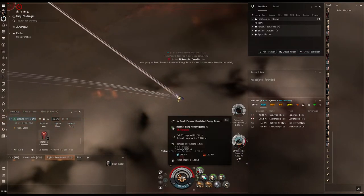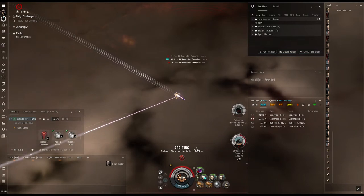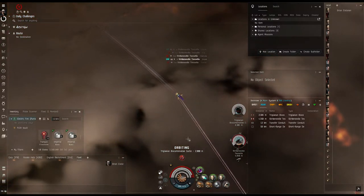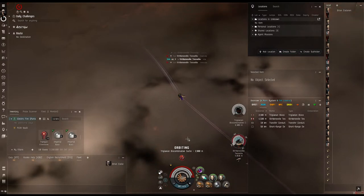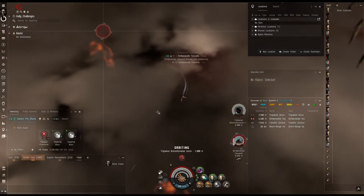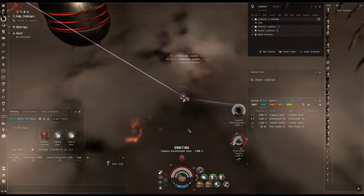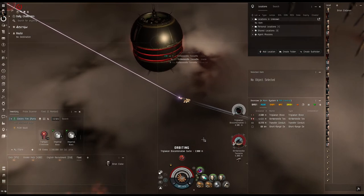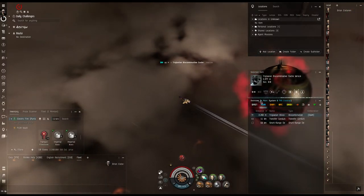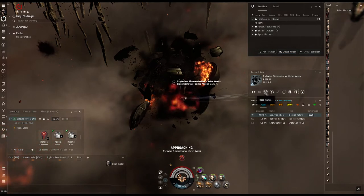I thought it would have been doing more damage. Apparently these guys take more damage from thermal, so we'll stick with that. It roughly takes me about eight minutes to finish the firestorm with this frigate, and I'm getting roughly between two and a half and three mil per filament. Definitely some of the best ISK a new pilot can make without a doubt.